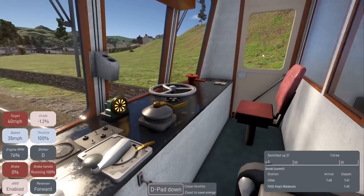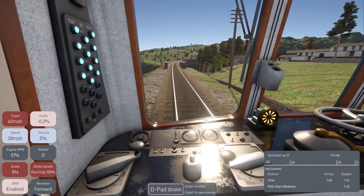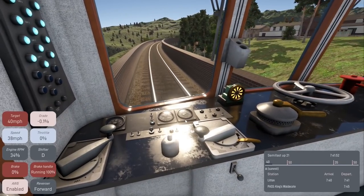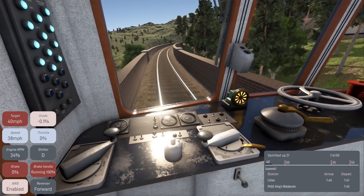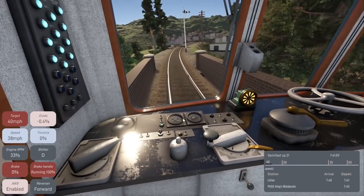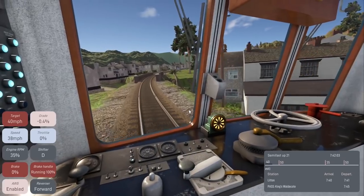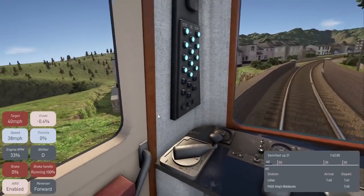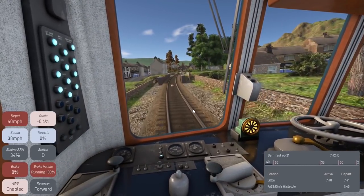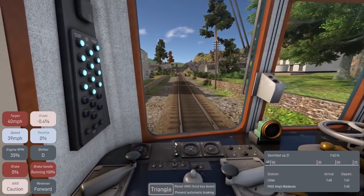I actually had to find a button to switch to forward — the mouse only goes between reverse and neutral. But we're moving now, basically at target speed, so I'll coast for a while. We'll be arriving in Linton a little late but that's okay — it's our first day on the job.